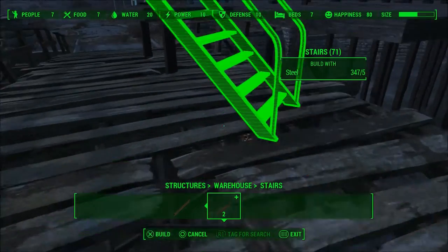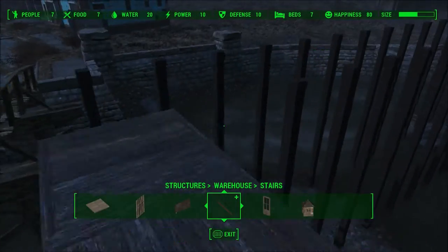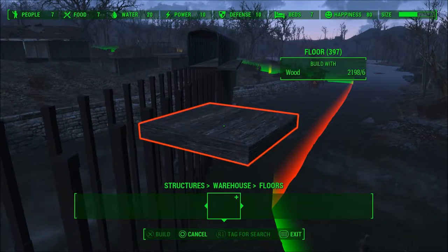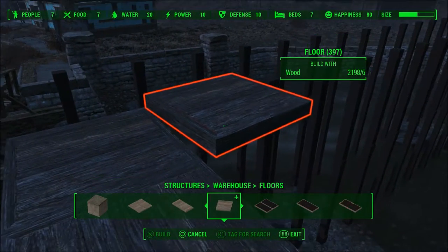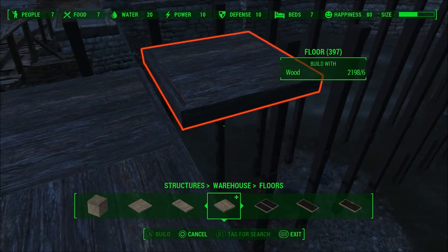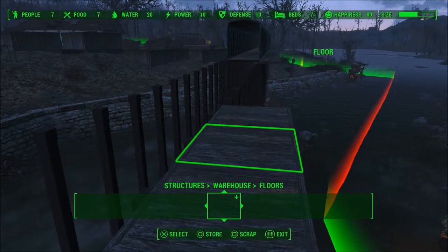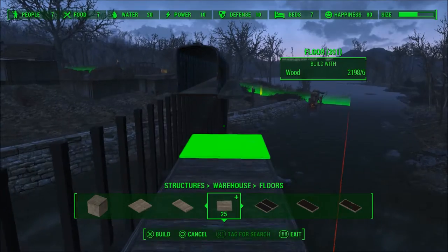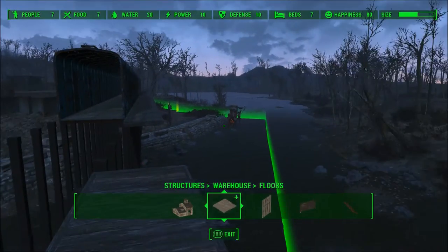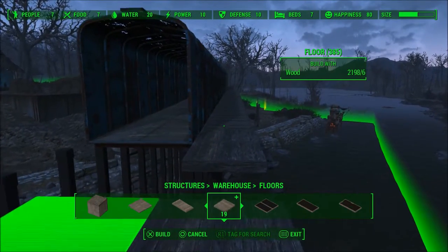So these poles — I took the pole out of here and here, but all these poles weren't there originally. I just clipped the floorboards all the way out and went out like that. Actually I'll just put them all out because I'm going to use these in a second as well.